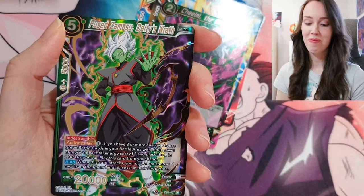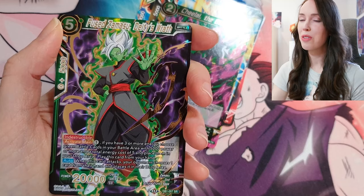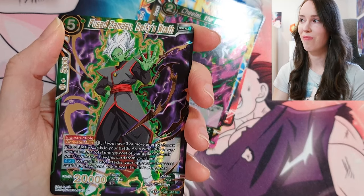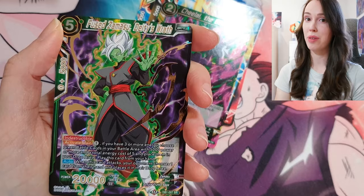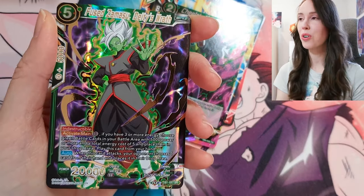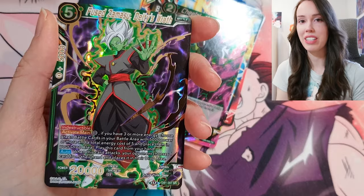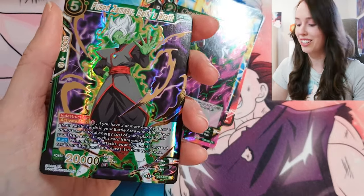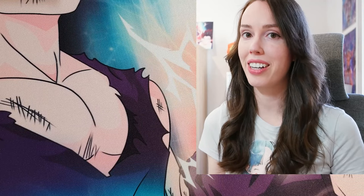Holo — all right come on — oh! SR Zamasu! If you've been following me for a while, you know that Zamasu is just so insistent on following me everywhere. So of course I had to end this set with a Zamasu card from a Zamasu pack — I just had to. Okay, that was everything for this Mythic Booster unboxing, I hope you enjoyed it and there will be some more Dragon Ball content to come.